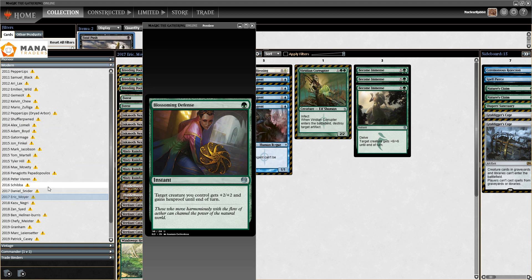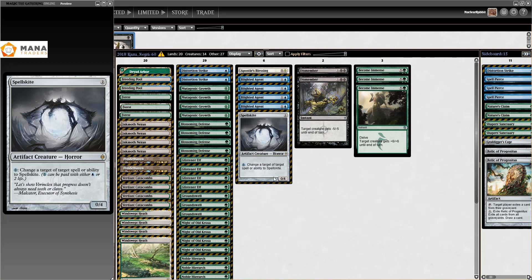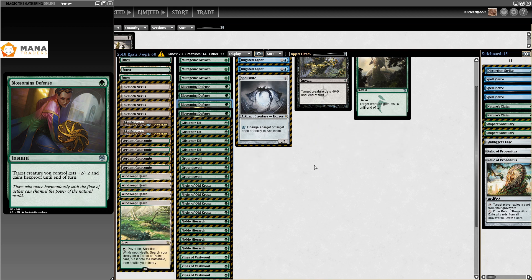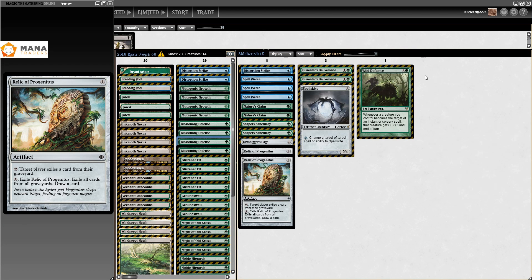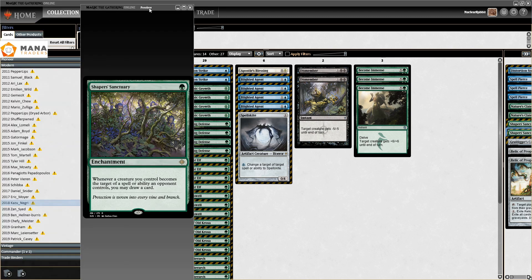Then we get to 2018, which starts off on the 1st of July with an SCG Atlanta Open win by Kazu Negri. An Open win is just very solid results. In Kazu Negri's 2018 list, you can just tell — still nothing much changing. The Gitaxian Probes are gone, so you get four Blossoming Defense instead. For the rest, this is all just still very 2011-like. Not a lot has changed. In the sideboard, we have Wild Defiance, two Descent of the Dragons — a really good addition — Spell Pierce, Distortion Strike, Graf Digger's Cage, and two Shaper's Sanctuary. The deck is just still very good even without Gitaxian Probe.